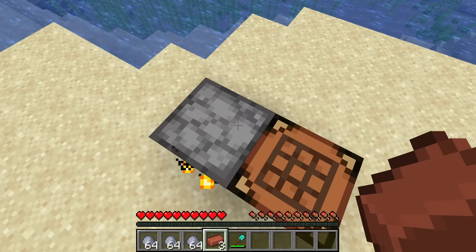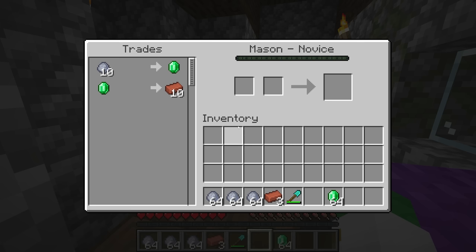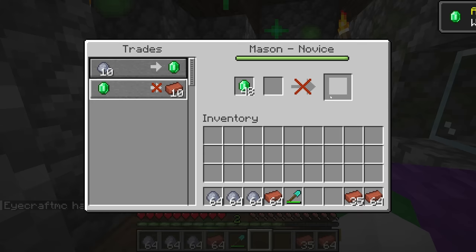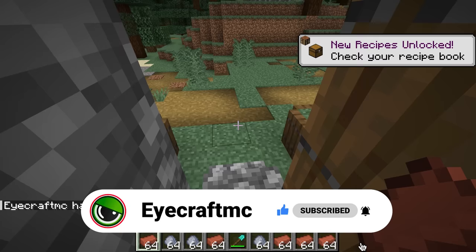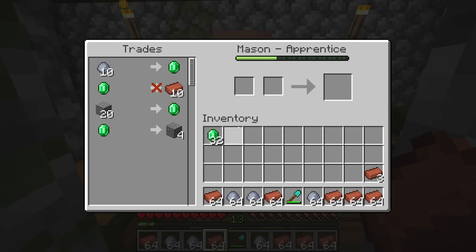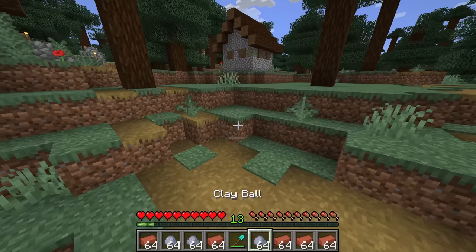There's a much more efficient way of getting tons of bricks and it uses villagers. The second method is way easier if you have a good source of emeralds — every single mason will sell you 10 bricks for only one emerald. If you're doing a ton of pottery, it's generally a better idea to have a bunch of masons to buy bricks from rather than harvest and smelt clay.